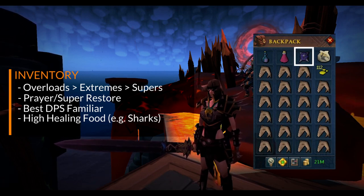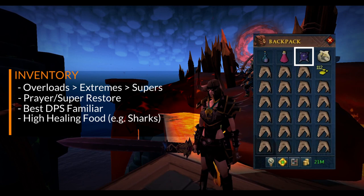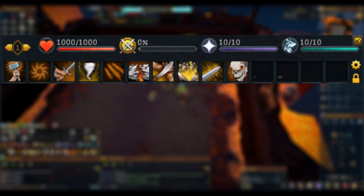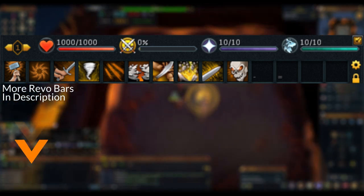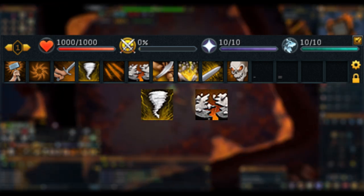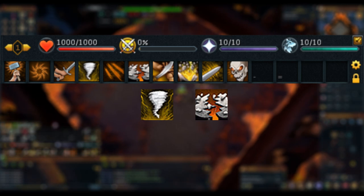There is an option to bring a shield here for shield switching, though I don't find it helpful at this boss — I'll cover when you might use a shield later in the mechanics section. You can fight the Twin Furies with either revolution or full manual. I've included a sample revolution bar from the wiki and will add a link in the description. If you're using revolution, you might want to pull the following threshold abilities off your revolution bar and activate them manually: Hurricane and Quake. Using these abilities at the correct time can significantly increase your DPS during the fight.